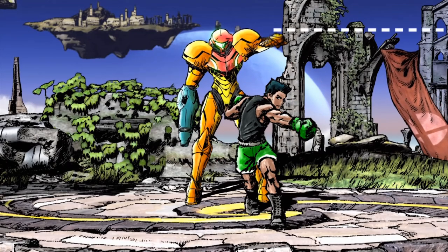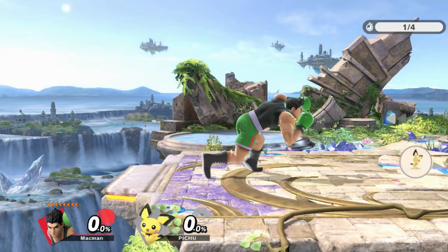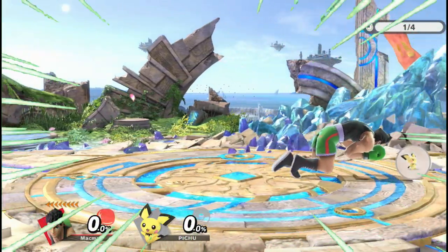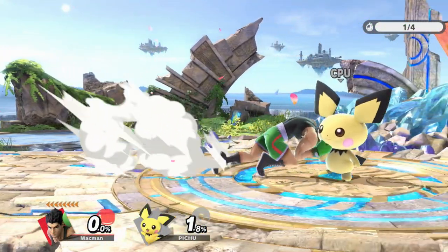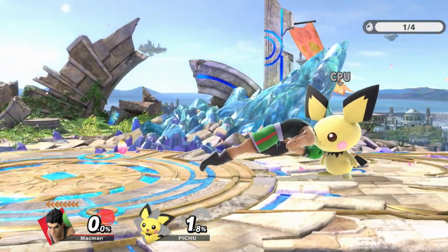But when he dashes, he crouches so low he practically Naruto runs. He's actually shorter than Pichu. And this isn't just a visual thing — it's actually part of his hitbox.